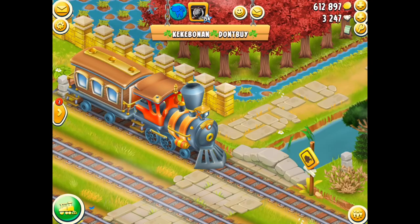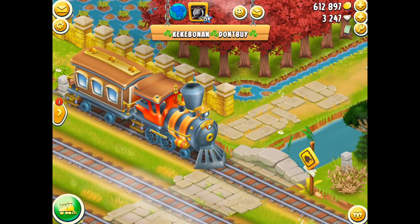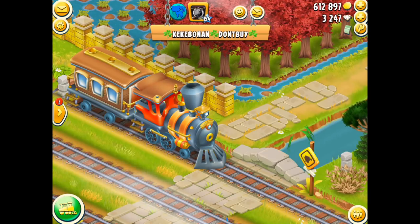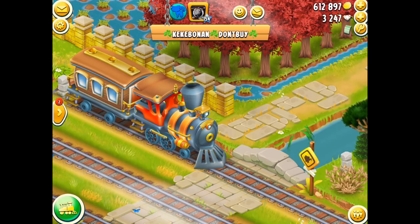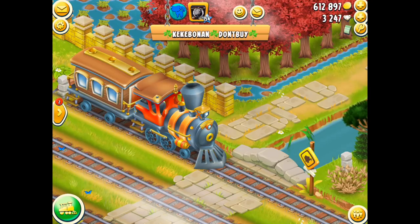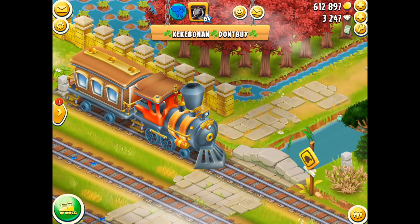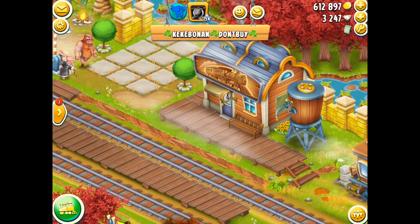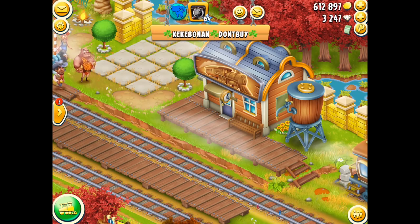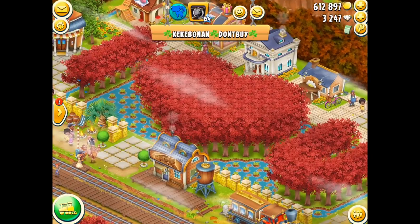We head into the town and come up to the personal train station. To the side — or just at the top — you'll see they're using those beautiful autumn trees available in the game, which will cost you gems, coins, or vouchers depending on the item. They're very useful and allow us to create a more autumn-style effect. I hope when it comes to Christmas they'll give us some beautiful Christmas trees. Starting from the station, I'll zoom and pinch in to get a full view.